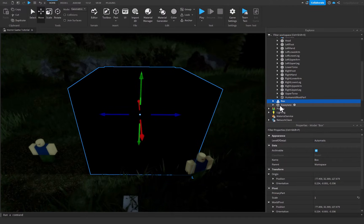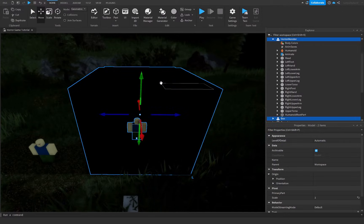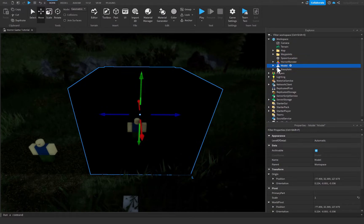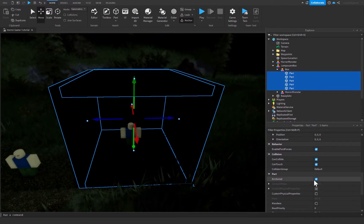Rename this to 'box,' then grab our horror monster without the script and place him inside the box. Hold Shift, click on the box with the horror monster selected, and press Ctrl+G to group them as a model — rename it 'jump scare box.' Go into the jump scare box, click on the box, and make sure Anchored is set to true either via the anchor button or through the properties section.